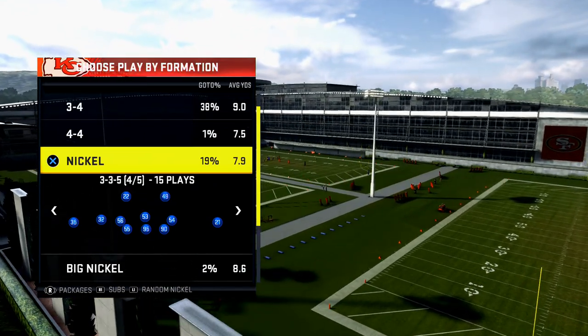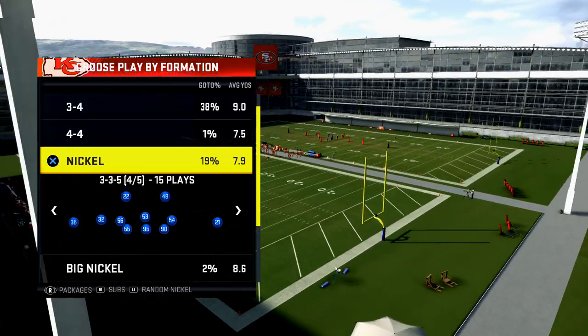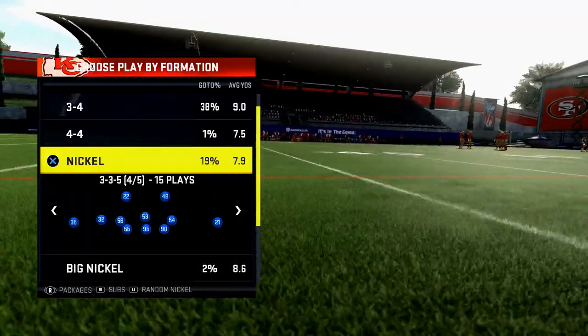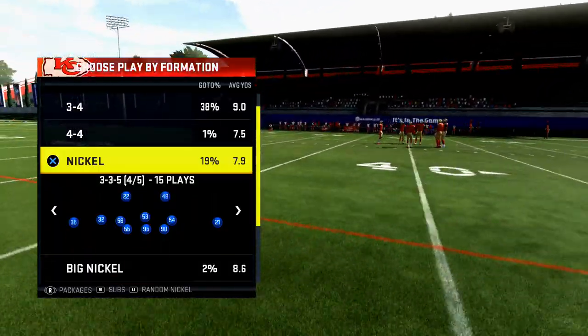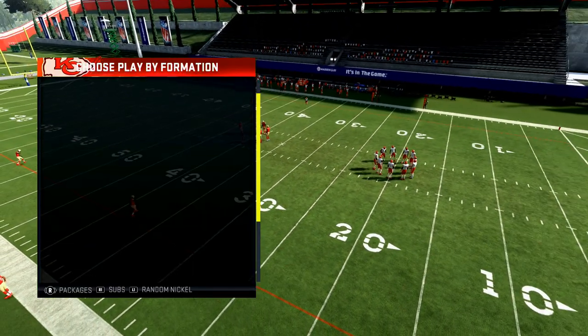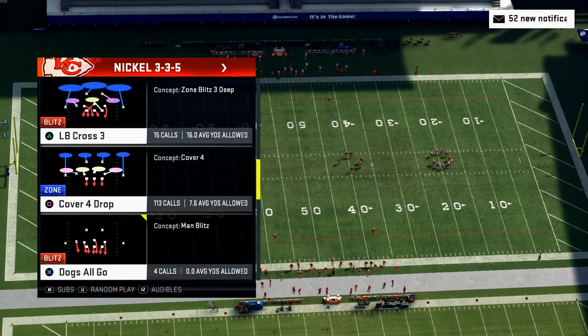The defensive playbook you're going to want to pick is the Baltimore Ravens defensive playbook. In my opinion, it's the best defensive playbook in Madden 20 — it gives you access to the best formations, helps you get more stops on defense, and ultimately win more games. So the primary formation is Nickel 3-3-5, and here's the deal: you can have access to both plays just by coming out in one play.